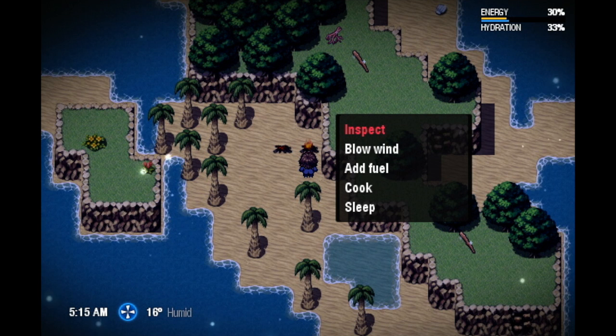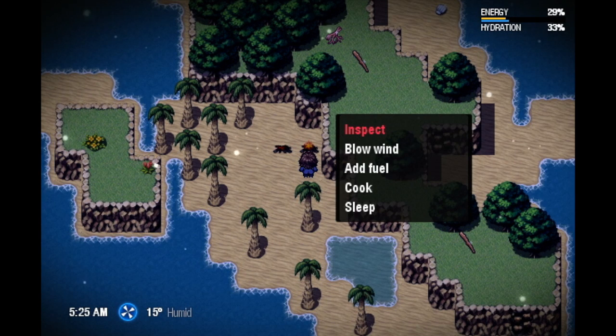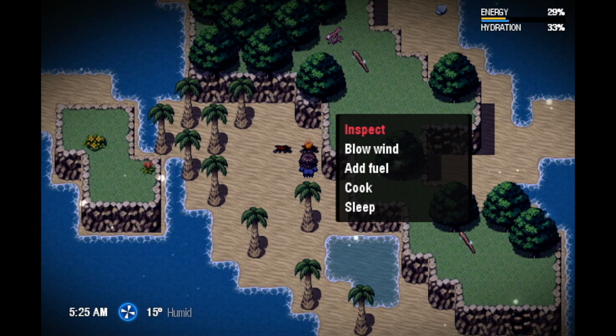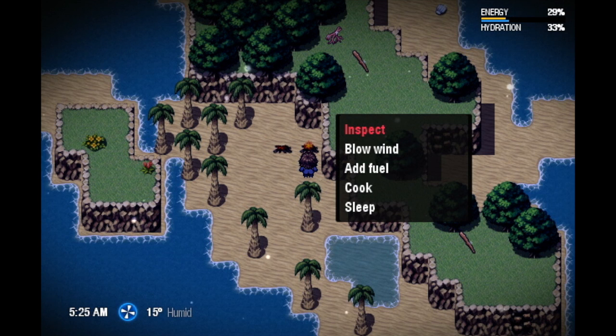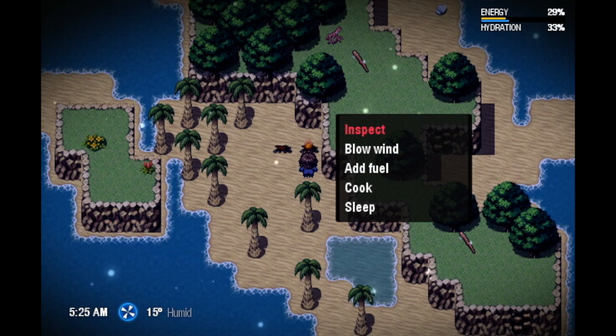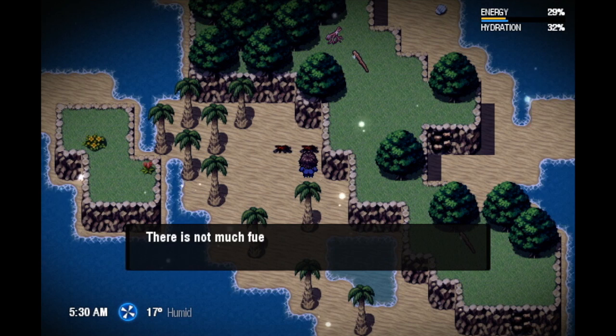We had to set up another fire camp because ours went off — we forgot to add fuel to it and time went by. The other thing we didn't talk about is where humidity and wind speed come from. Humidity comes from the simulation itself — just weather — and different environments like caves can affect how humid it is. Right now it's actually quite humid.